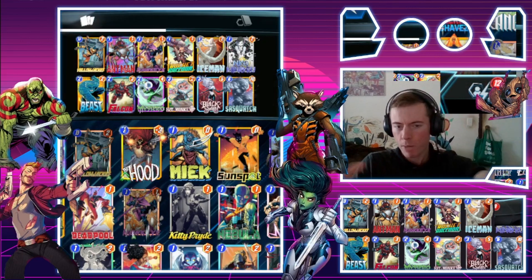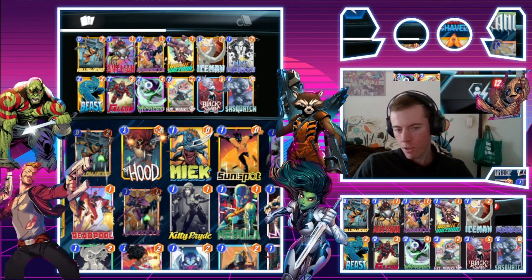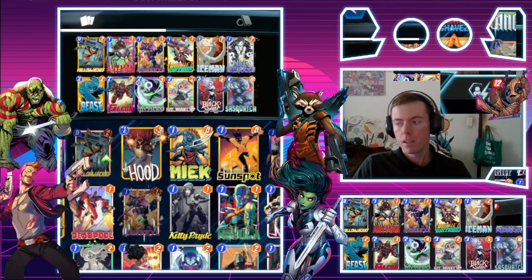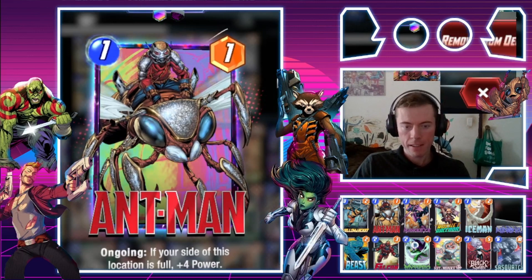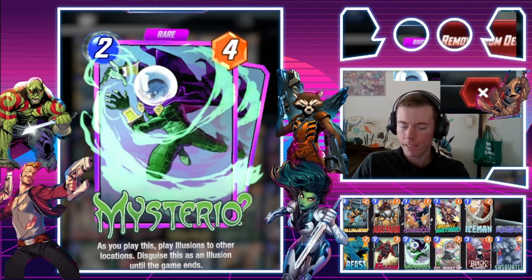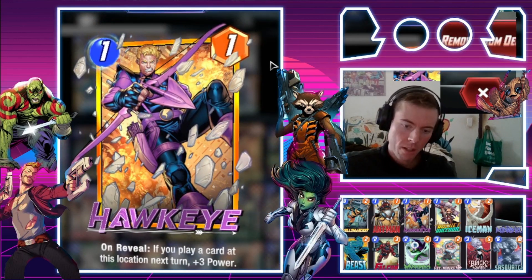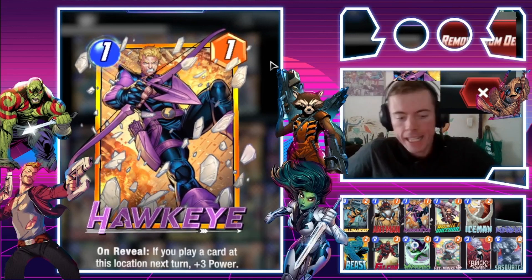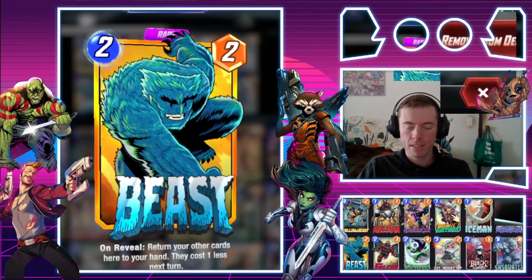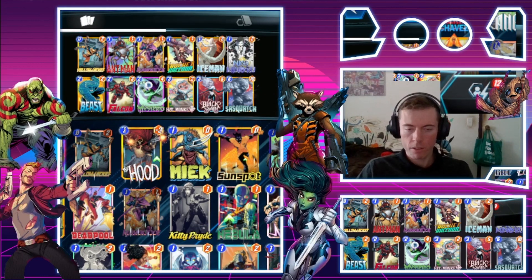Destroy is our absolute enemy when we play this deck — we're going full-on, not a huge amount of tech cards like Enchantress or Shang-Chi, but that's totally fine. Mainly we'll work with Ant-Man: secure the location, get a good one-five power, very handy, fill up the location, and it works wonders with Mysterio. Moving on — Hawkeye for the efficient power; this is the Thunderbolts variant. You play a card here at this location next turn for plus-three power, works wonders with Falcon bounce and Beast bounce combo.